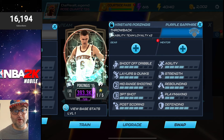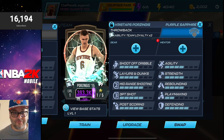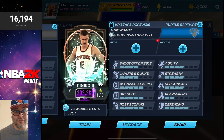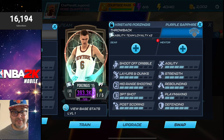Since we got the Kristaps Porzingis, let me give a build recommendation. The Purple Sapphire Season 6 Throwback Kristaps Porzingis has a five in mid-range shooting, three-point shot, post scoring, and defending. You want to boost the rebounding, layups, and dunks so he can crash the offensive glass and get easy putback dunks — it'll also help on pick and rolls. Additionally, boost the playmaking and agility to increase his speed with and without the ball, helping him be a better inside and perimeter defender.